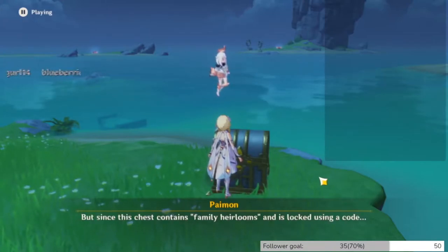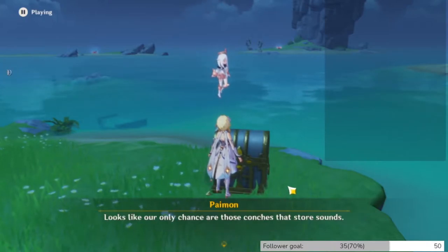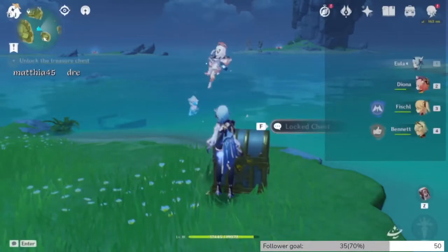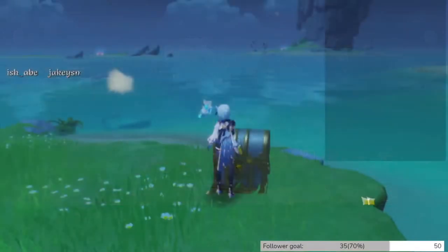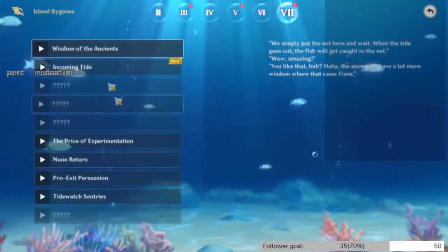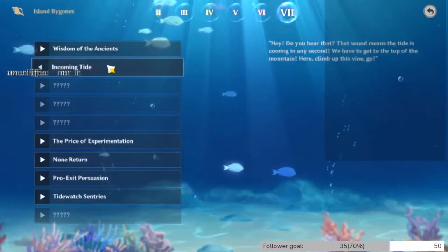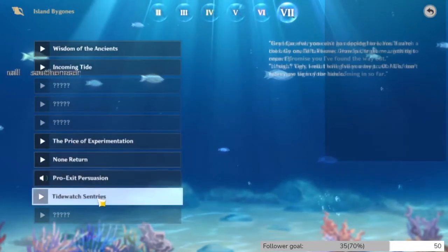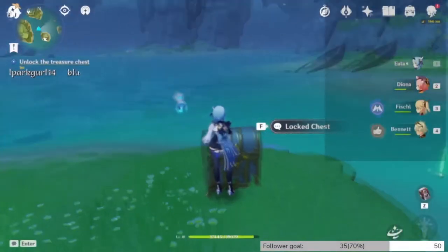Hmm, let's find a way to unlock it. It says 'family heirlooms' and it's locked using a code. Okay, let's give the sounds a listen — maybe that's the code. So apparently we have to listen for a code. I'm not sure which shell it might be — actually, I think we don't have the right shell for that one.